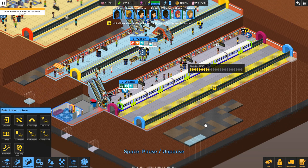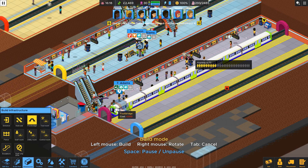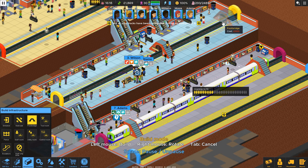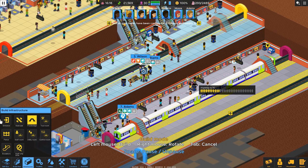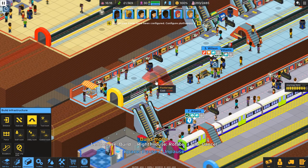Yay, built the minimum number of platforms — that's good. And we just need to ship a couple hundred more people. Placing footbridges across the platforms. Let me get them in here — placing five tiles, then four across this one, then four more, then five here, then five on this side. There we go, that is good.